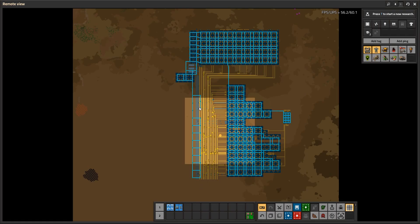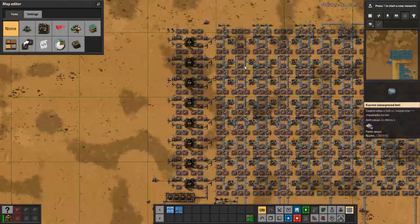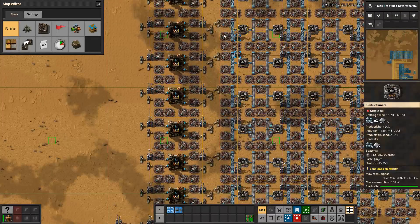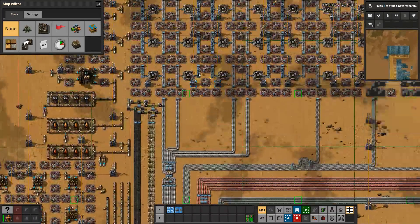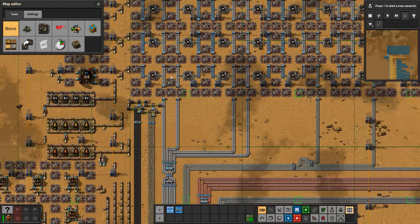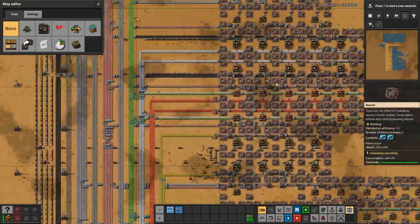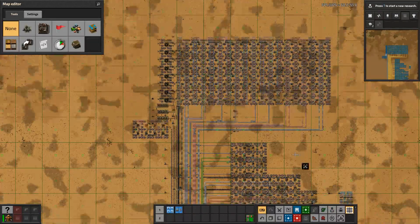Every single machine — from the smelters, assembly machines, oil production, or any other — is covered with 12 beacons. Those beacons have speed modules inside them, and all of the machines have the maximum number of production modules they can hold.